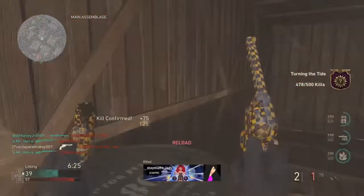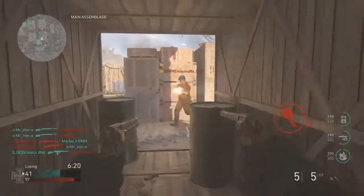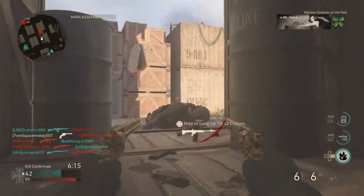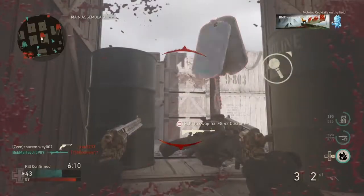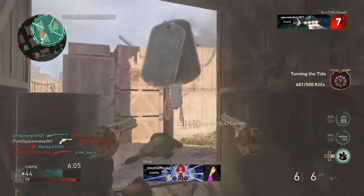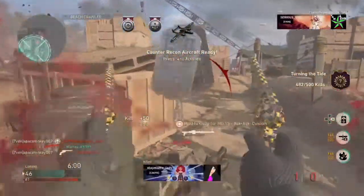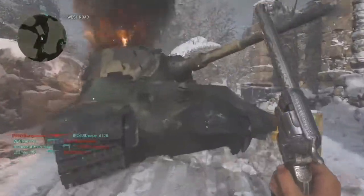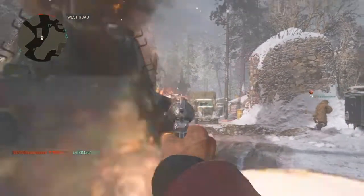You always catch them off guard. This weapon definitely passes the Bloodthirsty challenge — double kills and triple kills you should be able to get in the process. Here's another nasty Bloodthirsty I got with this weapon. If you've been watching my videos, you already know Shipment is the map to go to if you want plenty of targets — they're everywhere on that map.